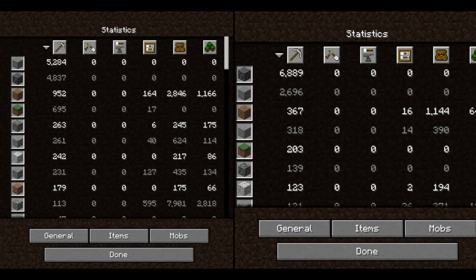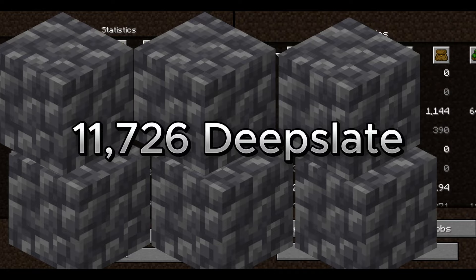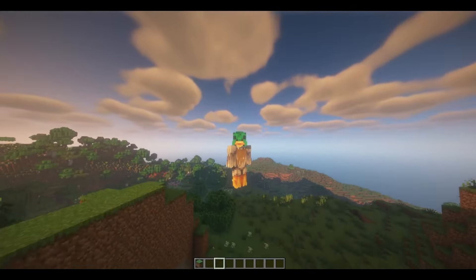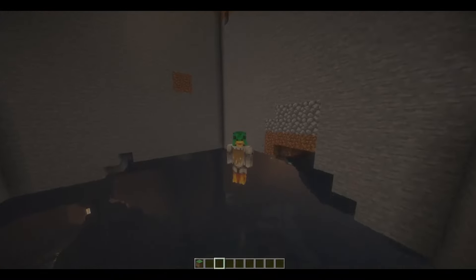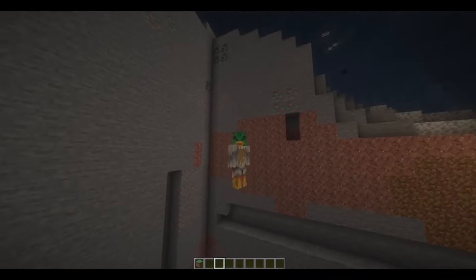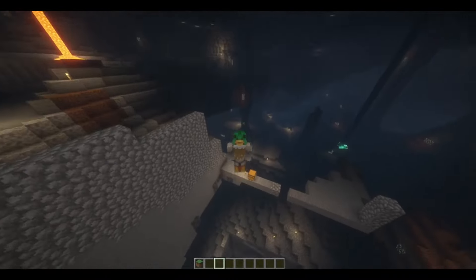Alright guys, here's our statistics page. I mined 5,284 stone, 4,837 deep slate, 952 dirt, and 695 grass blocks, while Goose mined 6,889 deep slate, 2,696 stone, 367 dirt, and 203 grass blocks. This gives us a total of 11,726 deep slate and 7,980 stone between the two of us. And that's it, guys. Thank you so much for watching this video. If you did enjoy it, a like and a sub would be very appreciated. I couldn't have done this without my buddy Goose, so please check him out. We'll catch you in the next one. Peace.